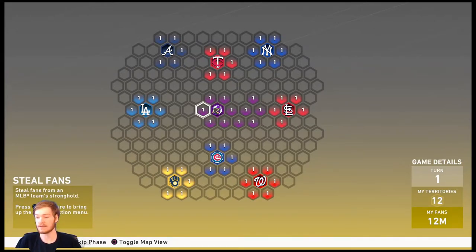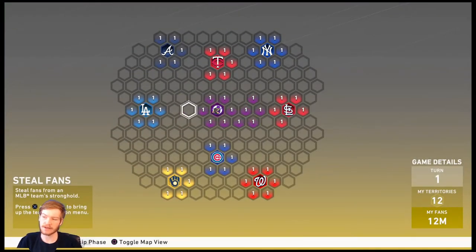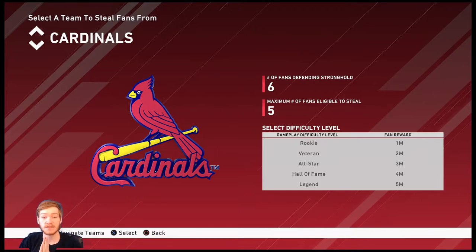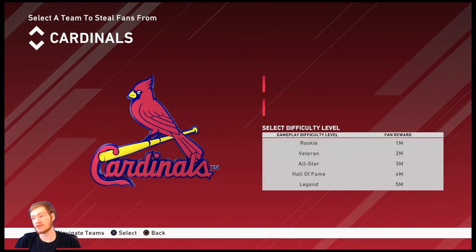Now we're moving on to the Steal Fans stage. What Steal Fans allows you to do is attack any of the current teams still in the conquest — the Dodgers, Braves, Twins, Yankees, whoever you want. Let's say we're going after St. Louis next. This allows me to attack the Cardinals. There are six fans currently defending their stronghold, right there in the middle.